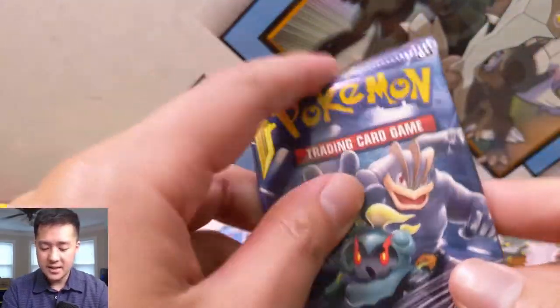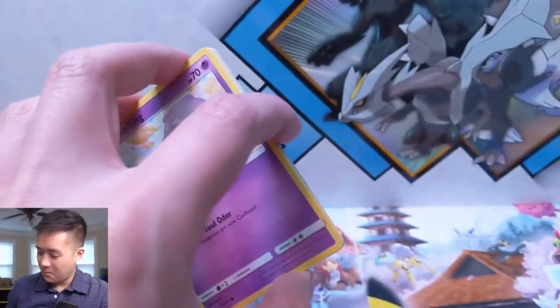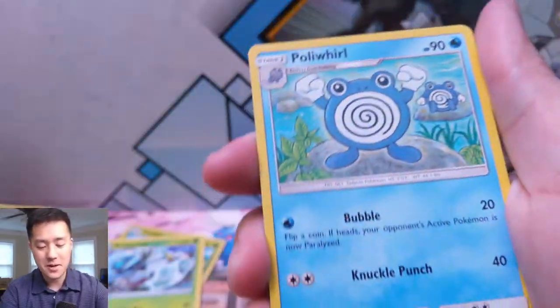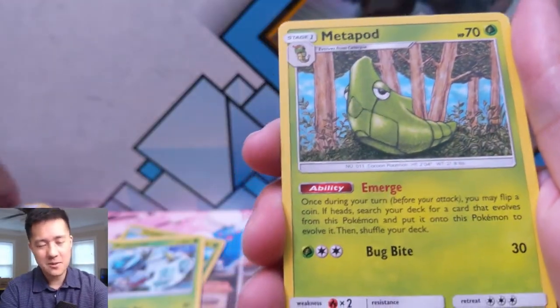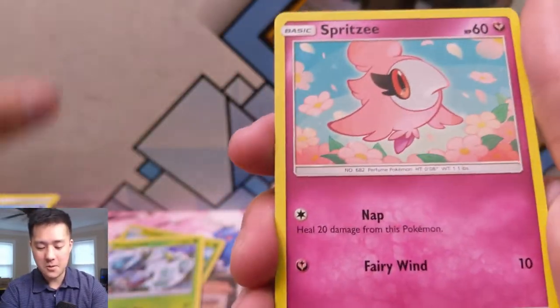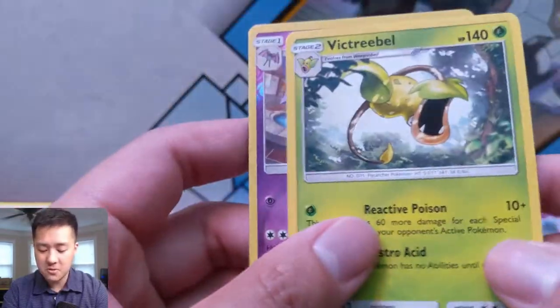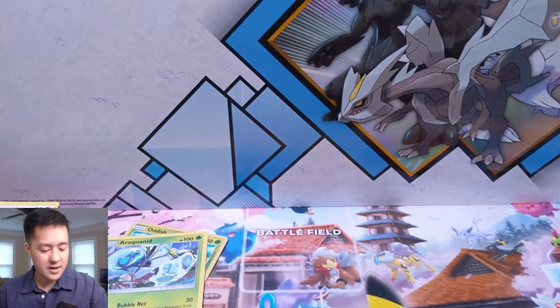Last pack — amazing opening, so happy! Don't think we can top all the big hits we got. One of our better openings in recent memory. Poliwag — this art is getting ready to evolve; when they belly flop, that's how they evolve into Poliwrath. Spritzee, Lickitung, Golbat flying by the pool, and then a Victreebel — terrifying to imagine that thing jumping at you.